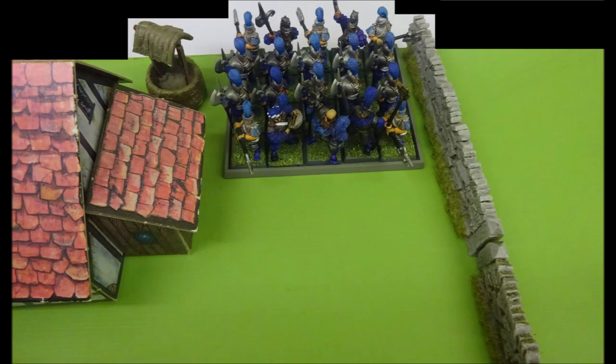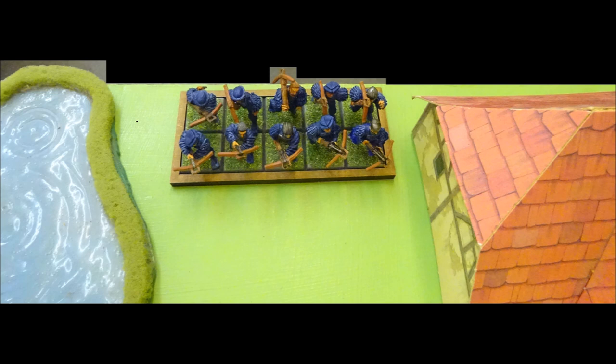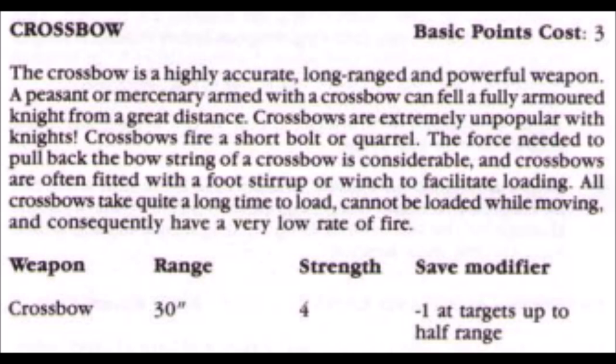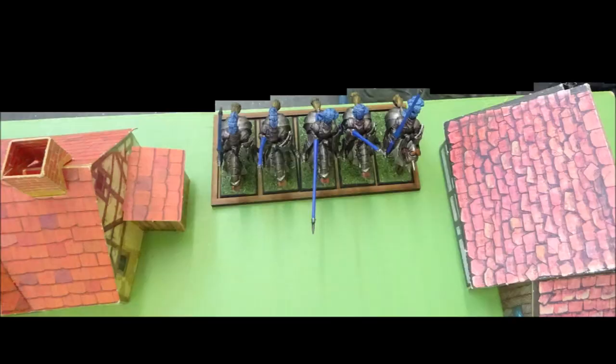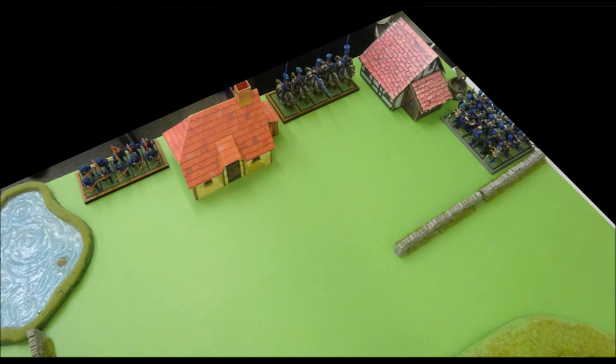First to appear are the halberdiers, placed on the board adjacent to the farmhouse well. Their light armour provides them with a 6+ save, and their halberds prevent them from using shields, although they do grant plus 1 initiative versus mounted or flying troops and plus 1 strength. Next to arrive are the crossbows, deployed adjacent to the duck pond. Like the halberdiers, they have light armour for a 6+ save. Crossbows have a range of 30 inches and strike at strength 4, imposing a minus 1 save modifier upon enemies struck at half range, but cannot be fired if the unit moves in either the movement or reserve phase. Lastly, the knights are deployed between the two farm buildings. Their heavy armour, shields and warhorse barding provide them with a 2+ save, though this reduces the warhorse's movement to 6. They're armed with lances, which grant plus 2 initiative when charging, plus 2 strength when charging, and impose minus 1 armour save against the enemy when charging. The Empire army has now fully deployed amongst the village.